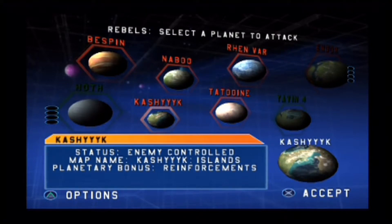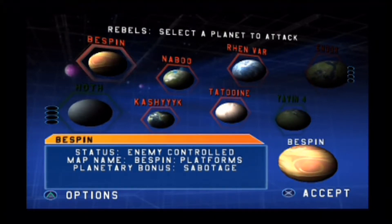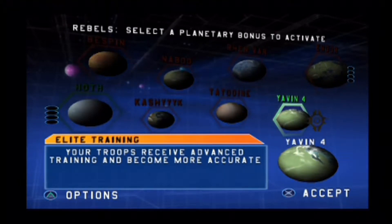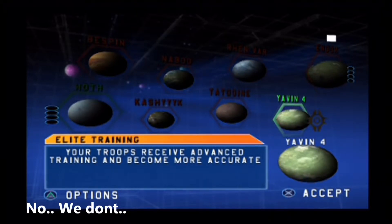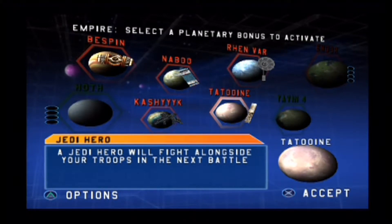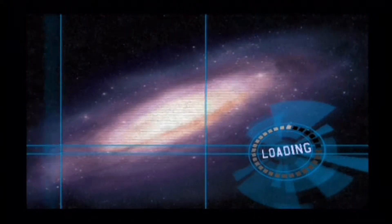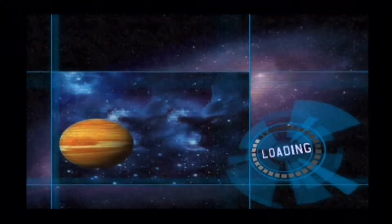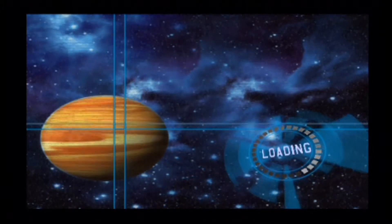We're going to go with Birth of Rebellion. We've got Elite Training as our kind of bonus feature. Orbital sensors as well. Let's go. Pretty much, I think it's 195 on each team.